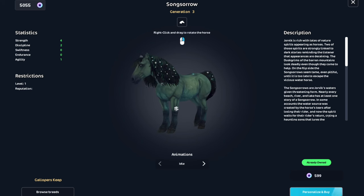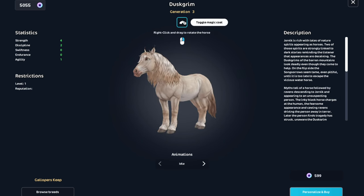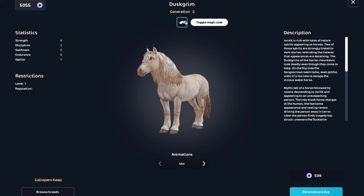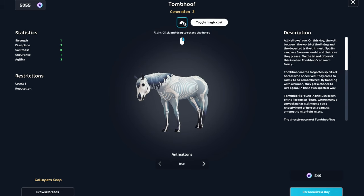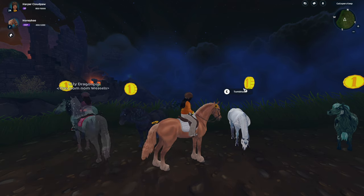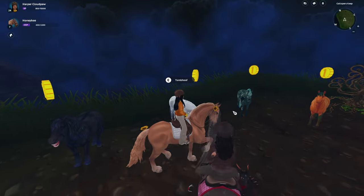I do have this one. Duskgrim — this one's actually really pretty. I do really like this one. I might get this one actually. I don't really like this next one. This coat is really cool but I just don't like the American Paints in this game. I don't like their animations.